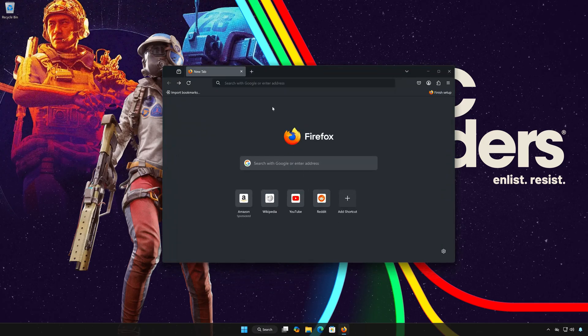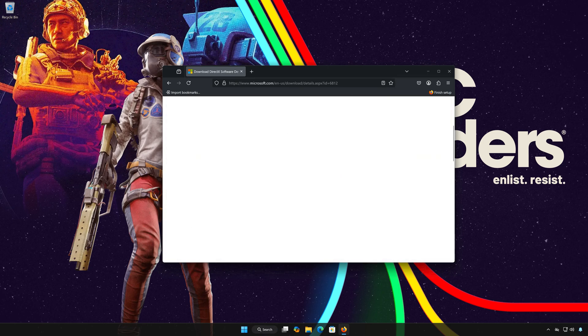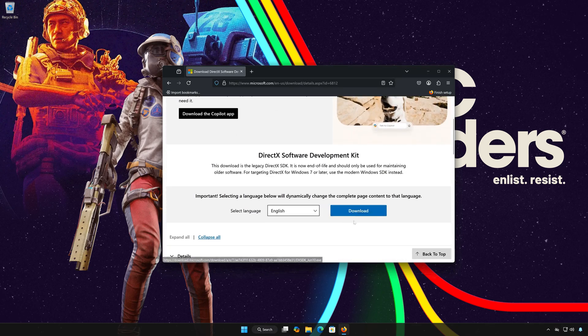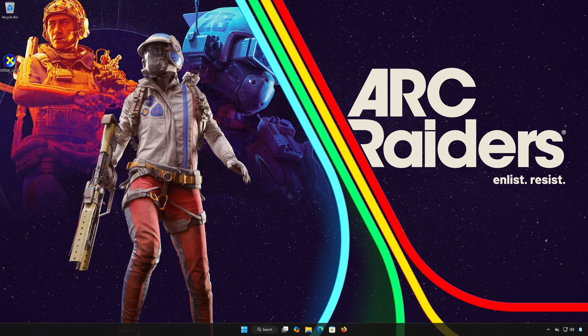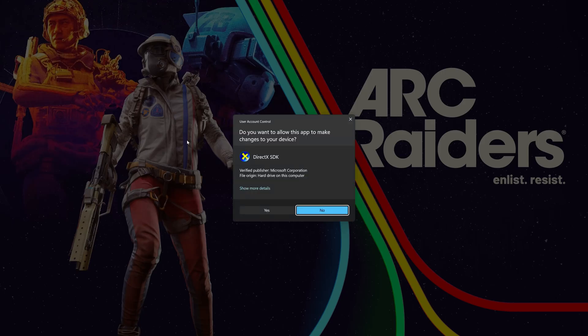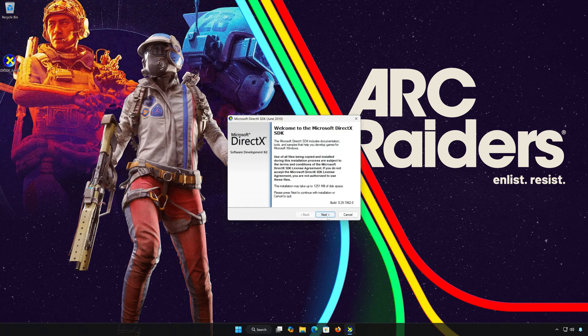First, open the link that you'll find in the description of this video and press Download. Wait for the installer to be downloaded, then double-click the installer and press Yes. Press Next, then accept the terms and press Next.